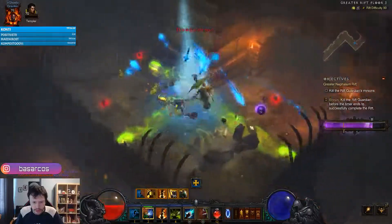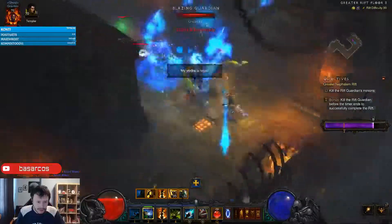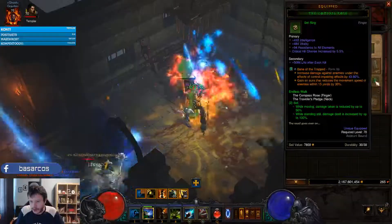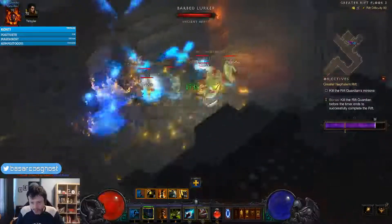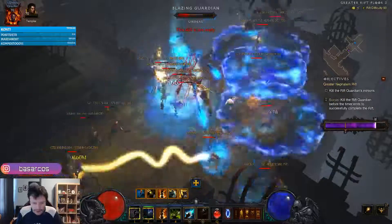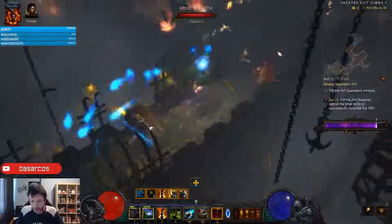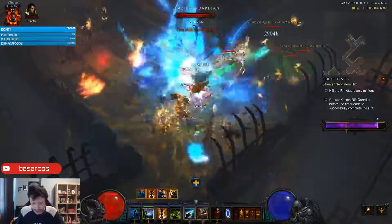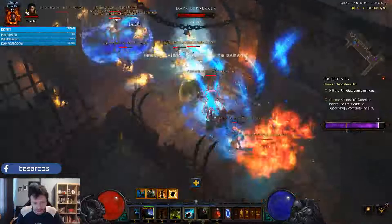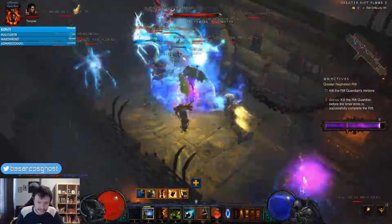Thanks to the Mundunugu walk set we deal more damage when standing still, but we are tougher when we move. So when you stand still and keep nuking, your toughness actually goes down — from around 800 million down to 300 million — making you up to twice as weak. This is the best pylon for higher Greater Rifts and it lasts quite a good long while.